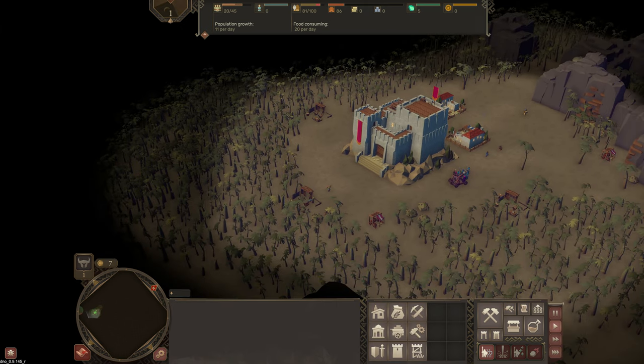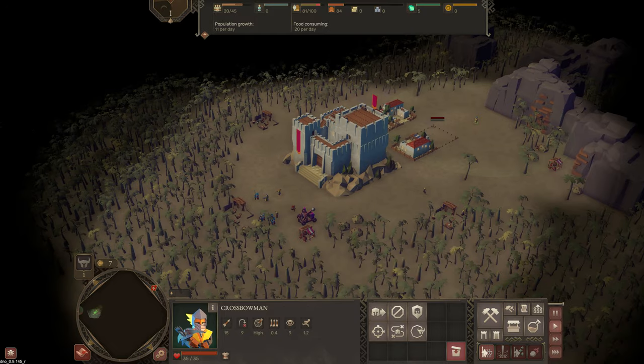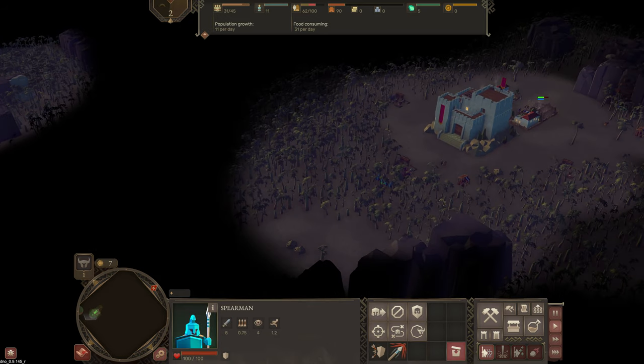The only way to get coins that I'm aware of at the minute is to build a market, which is sort of a castle level 3 area. In that market you sell resources — your food, wood, iron, or stone — and that is returned for gold coins.